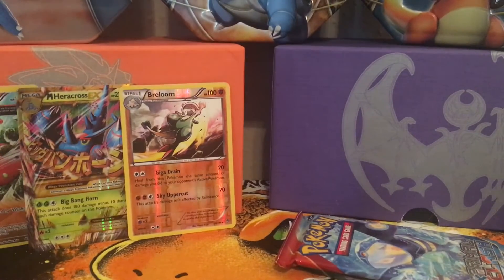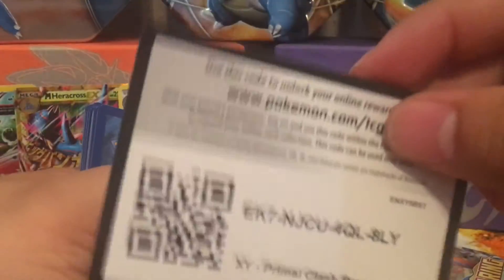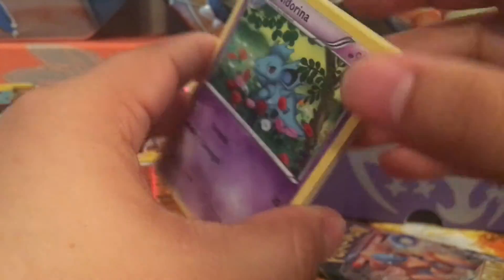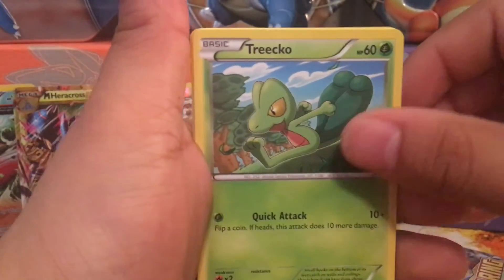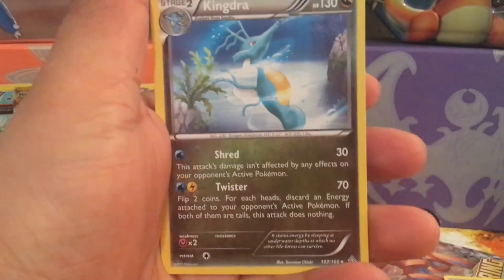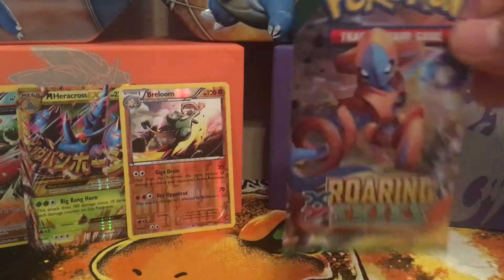All right, Primal Kyogre — let's go. Need Arena, Awakening, Policy, electric types, Zigzagoon, Surskit, Marill, Torchic, Marill — reverse, and a Kingdra holo. All right, so last pack of the Mystery Power Box.